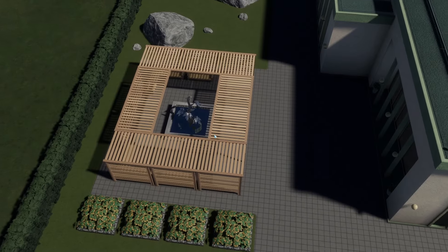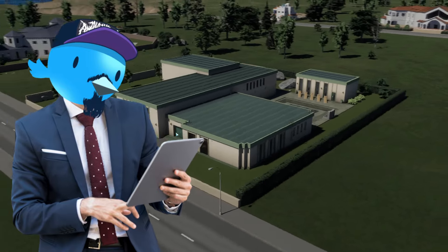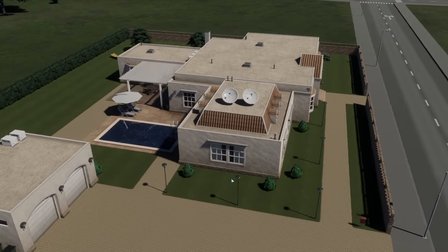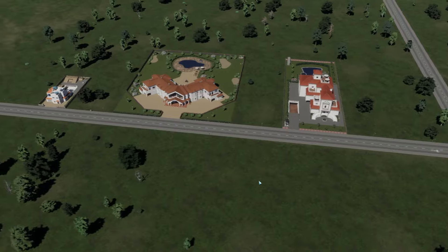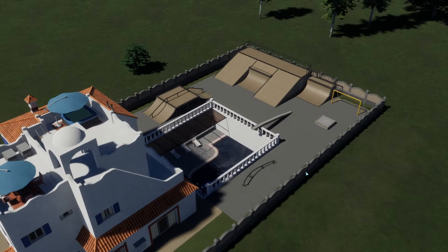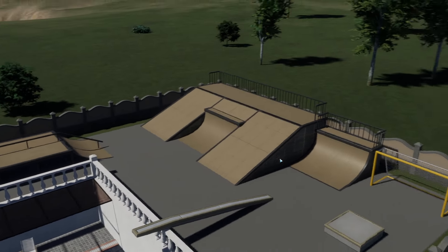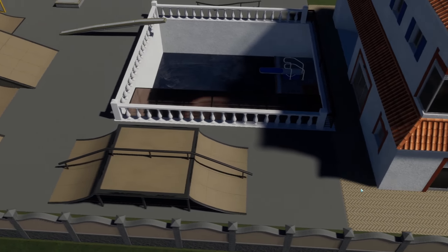Let's have a look at the signature buildings first. The North American signature buildings include lots of massive ones — this one looks really cool. The next one I'm not too fond of, though I love the sculpture. The roof, though — it looks like an old abandoned school building honestly. And then this one is also pretty cool, a really cool little villa — very nice.